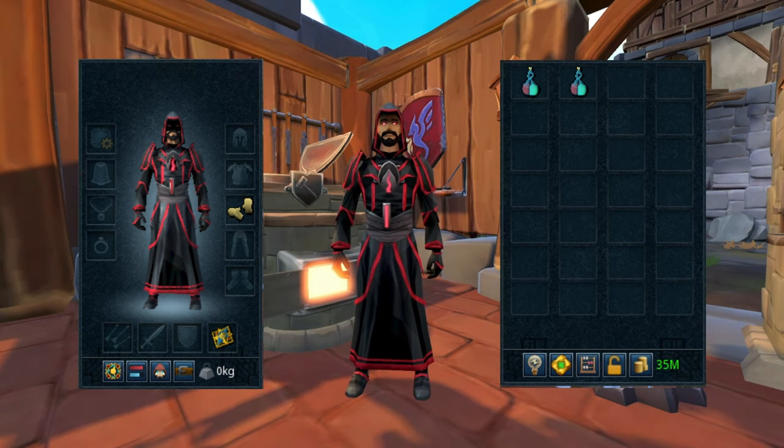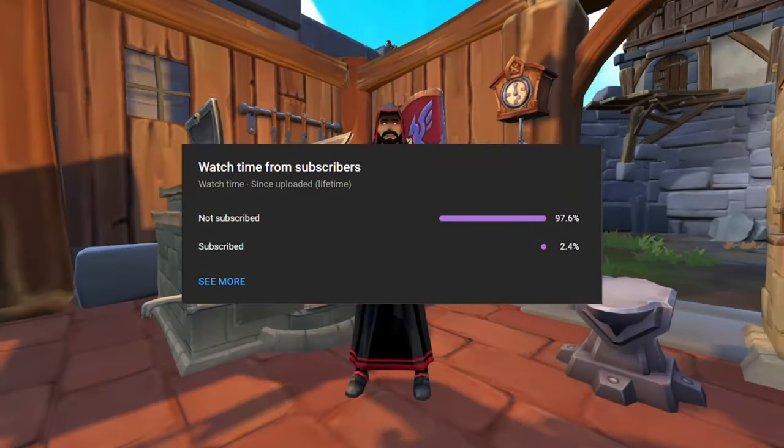There are skilling outfit pieces for Smithing out there, but they are not required for this AFK money-making method. For my inventory, I just have Super Prayer Renewal Potions — you'll see why when I explain how Super Heat Form works while smithing. It's pretty key to have at least two of them for your hour of money-making. Not a lot of you guys are subscribed to the channel, so if you're enjoying the content, make sure to hit that subscribe button.